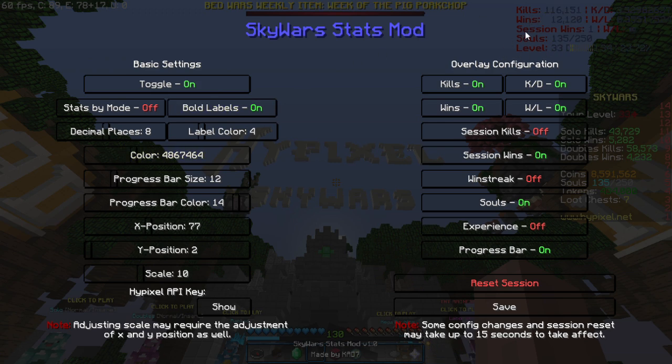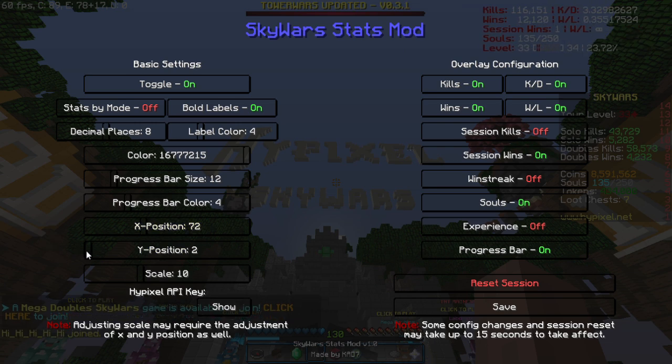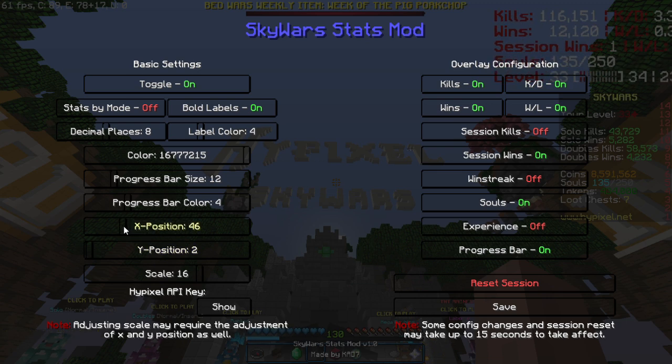I personally like red and white — it looks pretty dope. Color changes the color of the text itself, and you just have to experiment to find which color you like. If you want the field titles to match with the color of the text, simply set your label color to negative 1. We also have progress bar size, which changes the size of the Skywars level progress bar, as well as progress bar color. These colors match with label colors, so if you want red, just put 4. Note that these two options will take up to 15 seconds to take effect. We also have X and Y position — this is how you adjust the position of the overlay. If you increase your scale size, the overlay might start going off-screen, and you will have to reduce your X and Y to compensate.